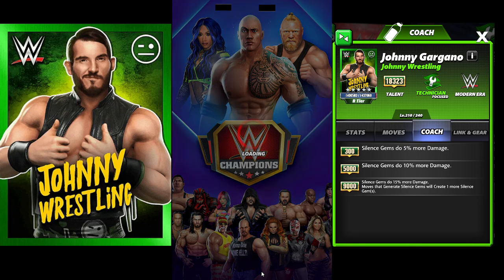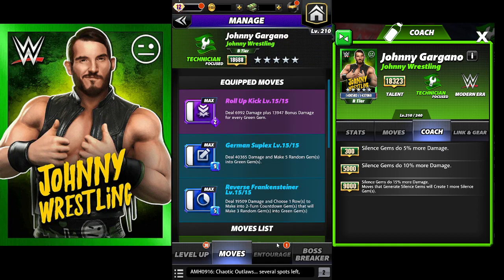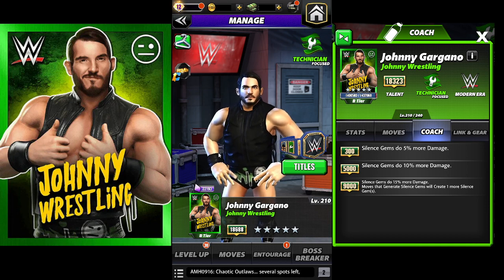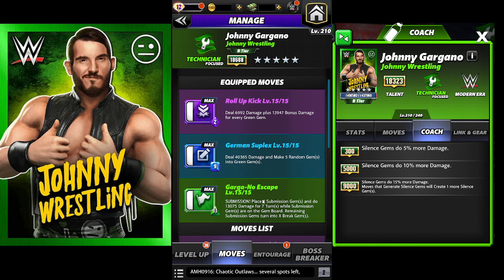This moveset is basically very dependent on the green gems on the board when the match first starts - it's like making a first impression. You could swap out one of the gem damage trainers and bring in someone that can generate five random gems into green gems, like Razor for example. I personally like focusing on the damage here. Another variation I use is swapping out the countdown and doing the stub instead.